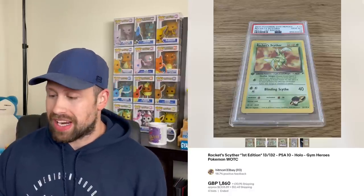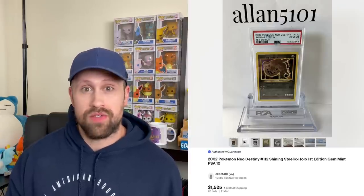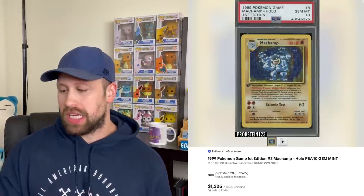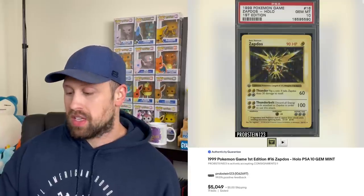On to some first edition cards. Here's a Rocket's Scyther holo from Gym Heroes set that sold for $2,105 this week. Here's a first edition Dark Houndoom holo from Neo Destiny that sold for $720. Here we have a Togepi and Togetic, first edition from Neo Genesis, both PSA 10s, sold for $836. And then here we have a first edition Shining Steelix from Neo Destiny that sold for $1,525. On to some interesting base set sales: here is a first edition Shadowed Machamp that sold for $1,325. Here's a first edition Zapdos from base set that sold for $5,049. And then here is a first edition Red Cheeks Pikachu from base set that sold for $5,200. It's crazy that a common card can outdo a first edition PSA 10 holo from base set — this Pikachu card is definitely a banger.